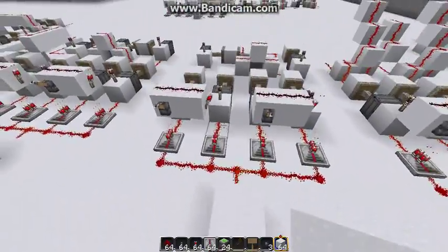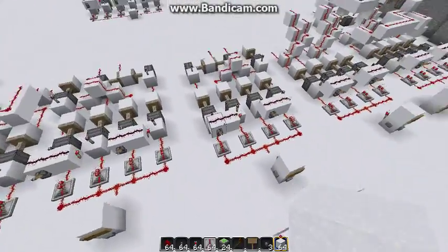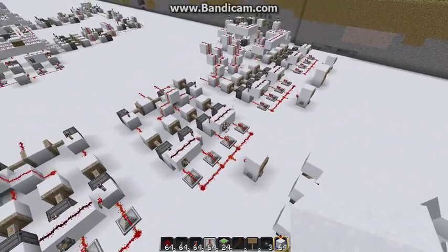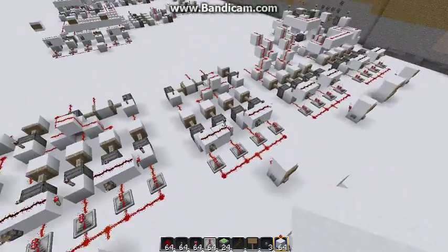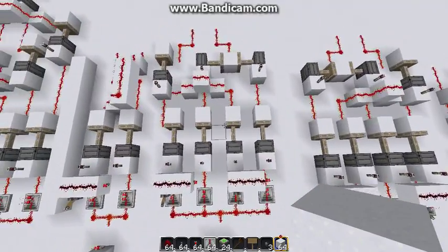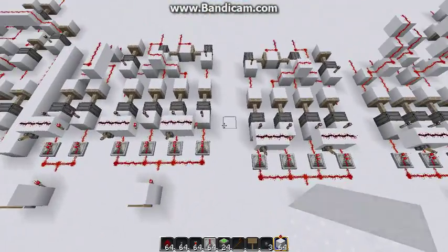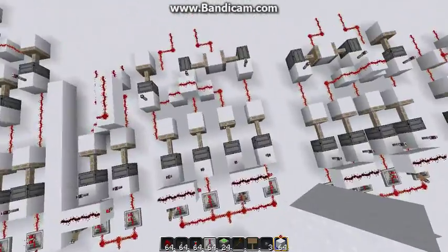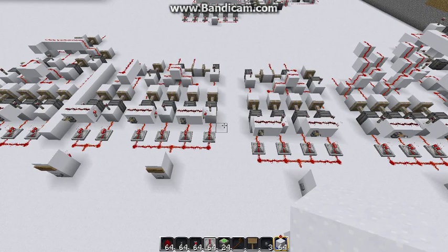So now here's the AND gate. If you look, it's pretty much the mirrored OR gate. So if I send power through now: nothing, power through: nothing, and the other one: nothing, and only if I send both through will I get a 1. I'm going to have a tutorial on how to build these, but this is basically the basics of instant wire. In the next video I'll probably have a tutorial on how you build these and how they work, and we'll also go over the XOR gate. And after that, I'll talk about how you can build bigger and more complicated things with instant wire.